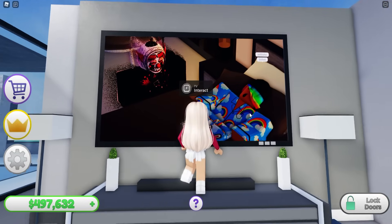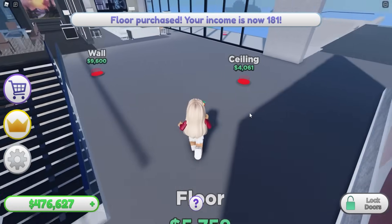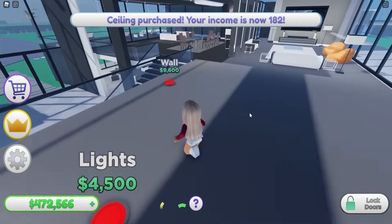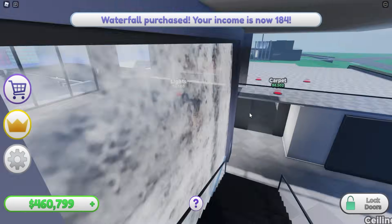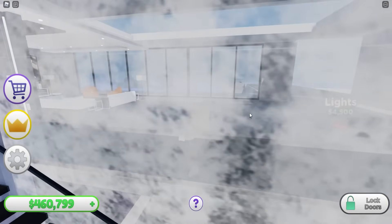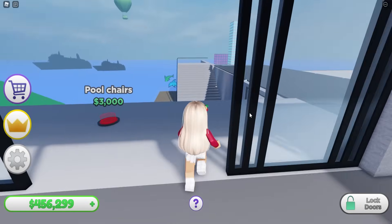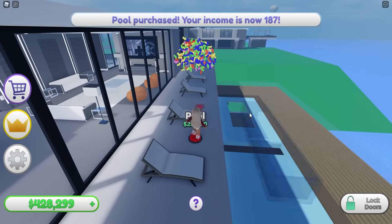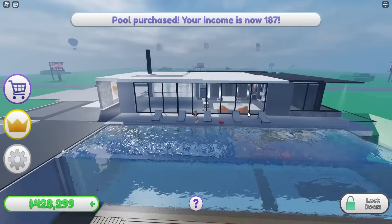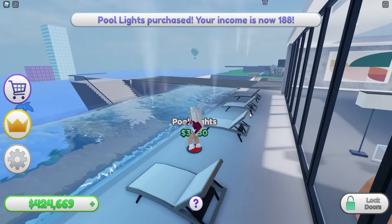Look how big this TV is - it's huge! I haven't collected any money in a while, so hopefully there's a lot waiting at the mailbox. Oh, a waterfall inside my house - how awesome is that, although I feel like it would make me want to go to the toilet all the time. Let's get some pool chairs. We can get our pool now - look at that! It looks so cool. Let's get some pool lights.